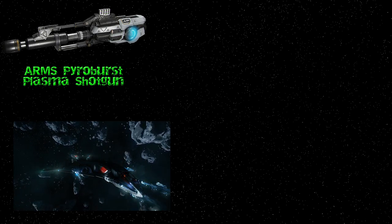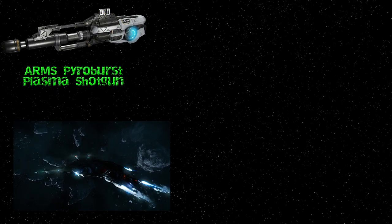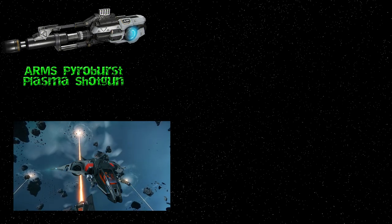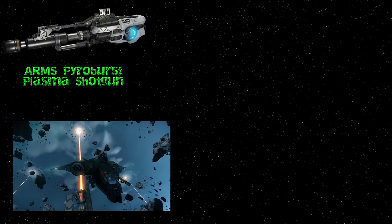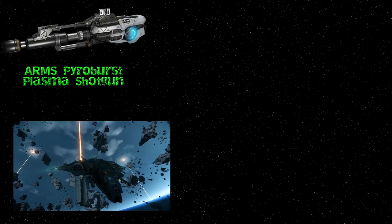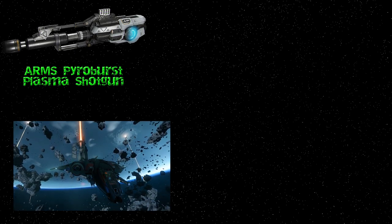They're currently available only in the PTU store and they cost 0 UEC. This weapon stands alone all by itself as the only weapon of its category — the lowly ship scatter gun. In the future I can see this weapon being available in all sizes, however right now we only have size 3. It's not currently the default weapon on any ship and I can't see that changing in the near future. Based on what I read and an evening of testing, here's what I feel you need to know.